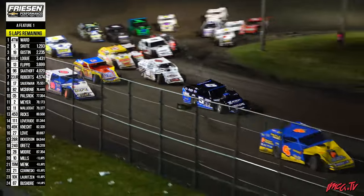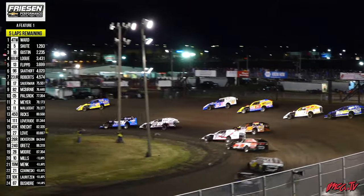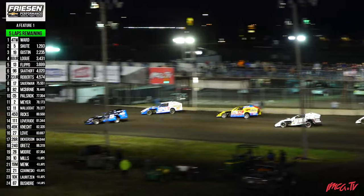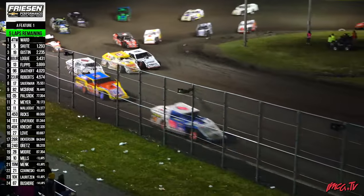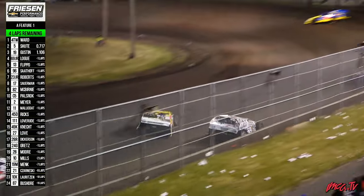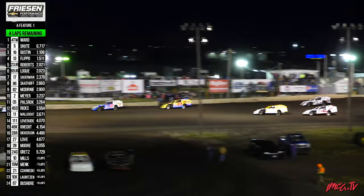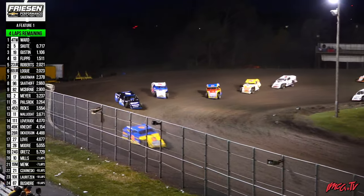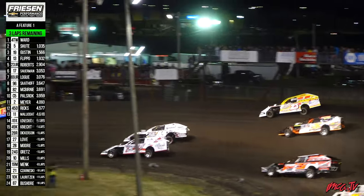Green flag is out, we are underway with five laps to go. Ward will lead around the top side of turns one and two. Shute runs in that two spot, working Logue. Gustin up top. Here comes Flippo working his way around Logue for fourth position. Field still two and now three wide throughout as they race for position with four laps remaining. Ward had a thousand dollars to his pocket last night, looking to get a thousand dollars tonight — a thousand dollar bonus. Down into turn number three and four, three laps to go. Tim Ward right on the heels of a victory. Tim Ward going to open up a one-second lead already, just two laps after racing resumed.